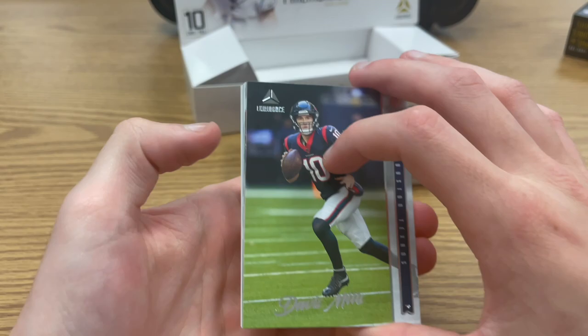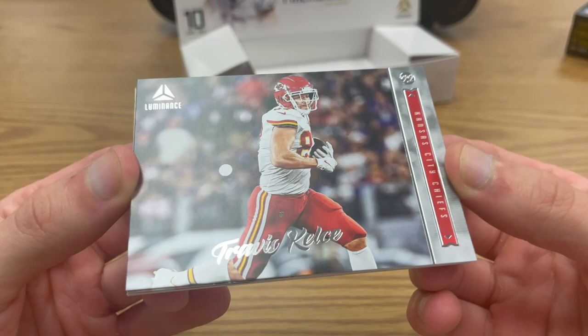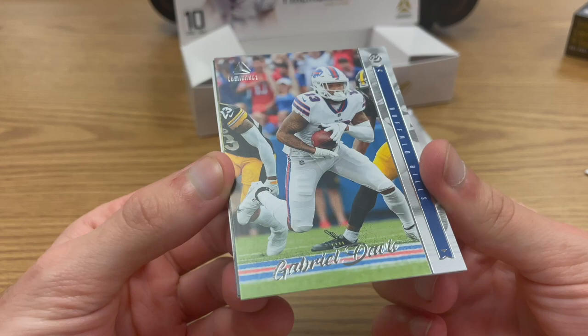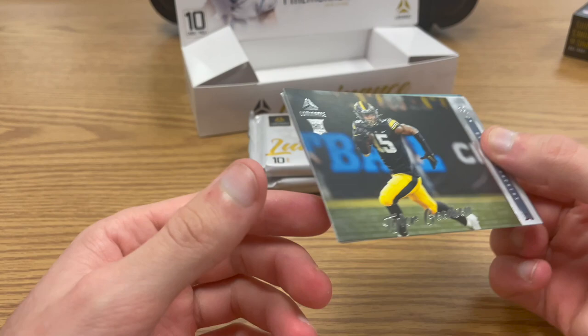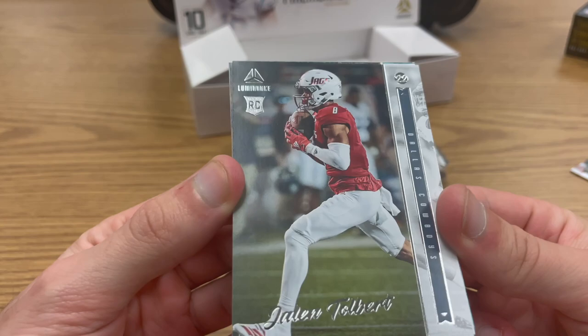The base cards look great — the sideways ones are especially clean, not super reflective. Travis Kelce in there — this is just such a clean set, honestly the best base you can find. Gabe Davis too. I know they put Luminance in Chronicles with regular uniforms, but I'd rather have the Luminance hobby. If they made this with NFL uniforms this product would be really expensive. There's Jalen Tolbert, our first rookie.